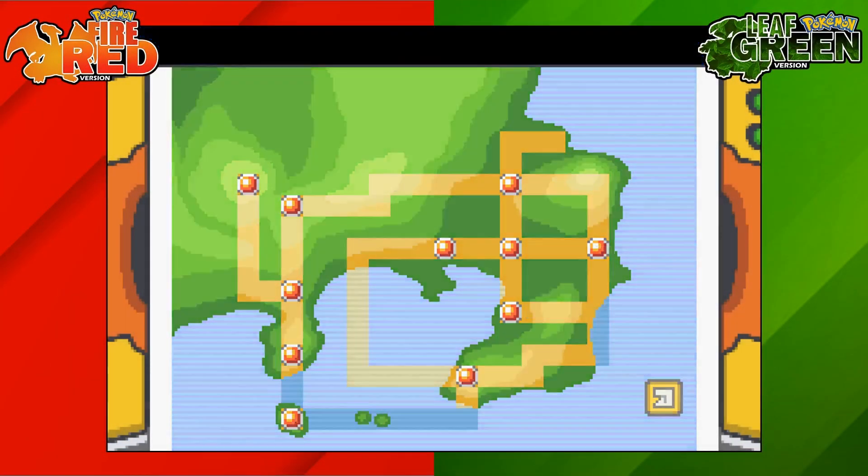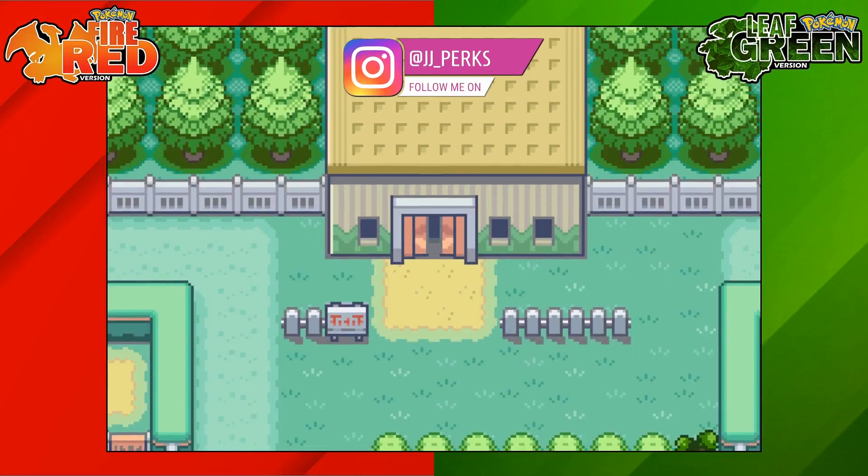So to get Rhyhorn on Pokemon Fire Red and Leaf Green we're going to go to Fuchsia City and we're then going to go to the Safari Zone.